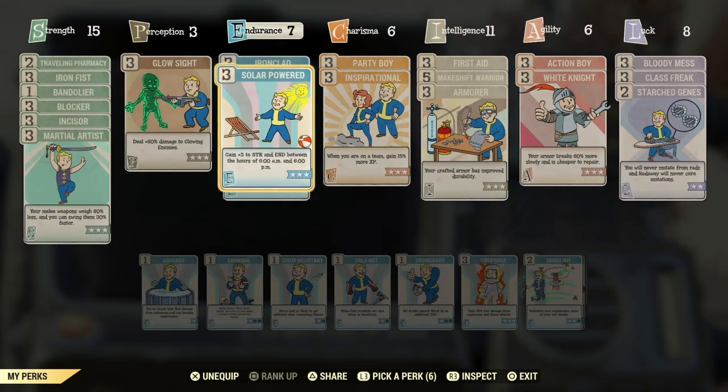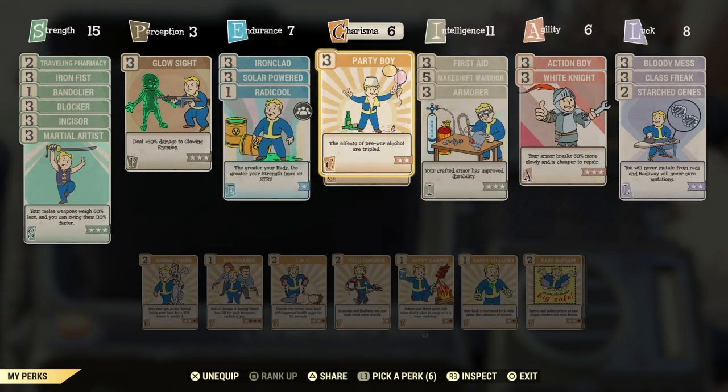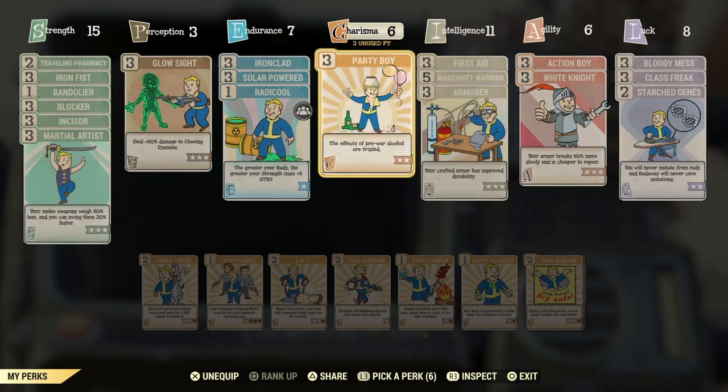Solar Powered and Radical are also important. Solar Powered gives you plus 3 strength and endurance between the hours of 6am and 6pm, so during the day you get increased strength and resistance. Radical is essential — the greater your rads, the greater your strength, with a max of plus 5 strength. Then there's Party Boy — the effects of pre-war alcohol are tripled.